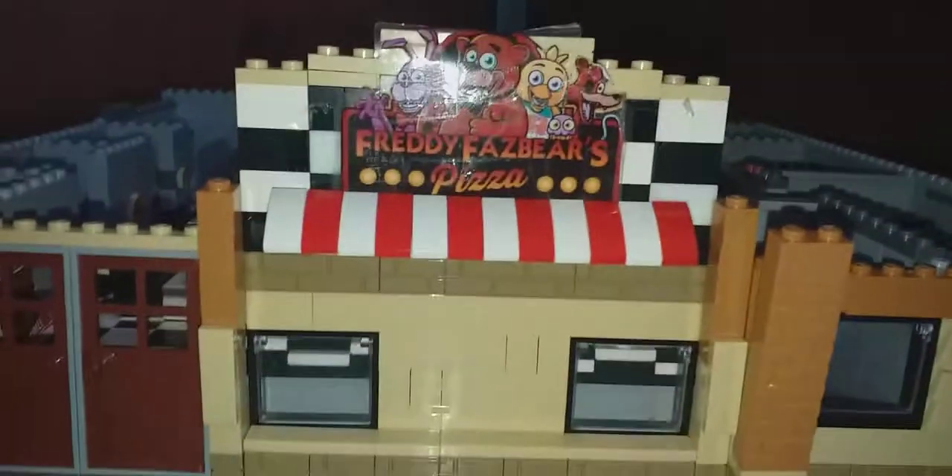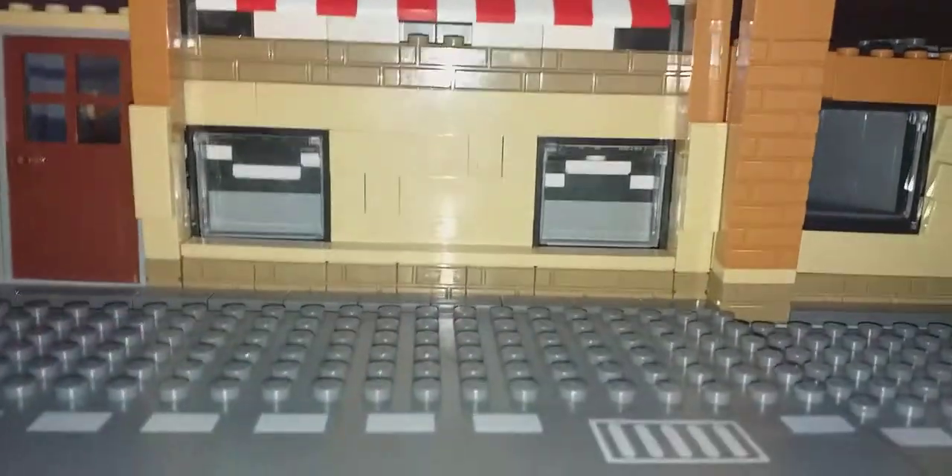First off, you have the main sign up there — the normal main sign of Freddy Fazbear's Pizza. Down below we have two windows which show the main stage area, and a window showing an unused room with a couple of wooden planks to make it a little more spooky. Over here we have some pizza decorations, a celebrate poster, a Halloween festival decoration, and two main doors that open and close.